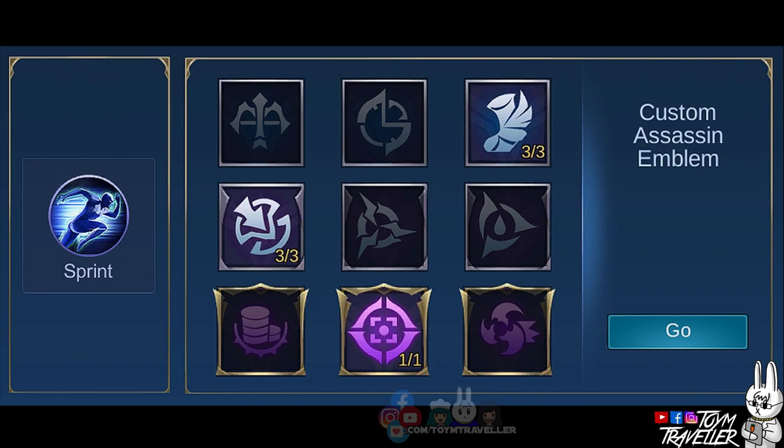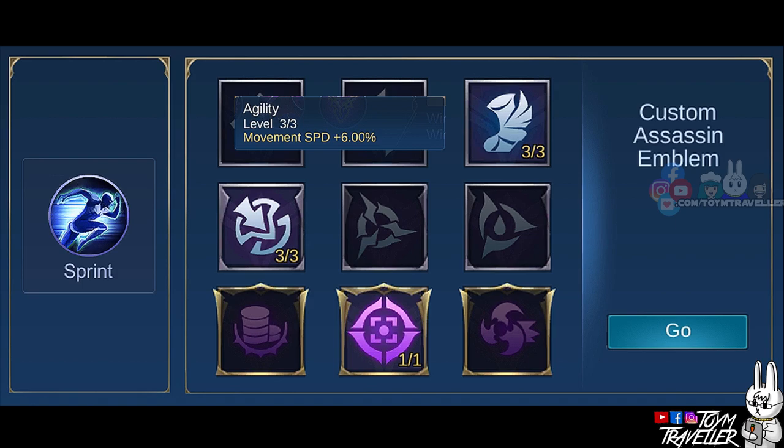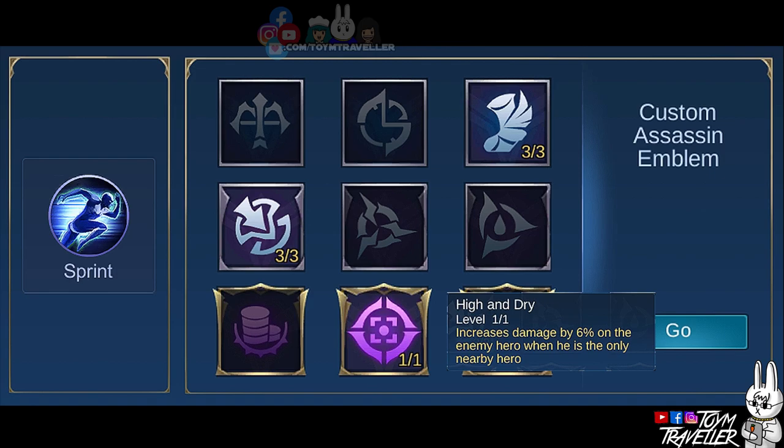In my opinion, the best emblem set to use is the Custom Assassin Emblem set, which provides extra stats according to your needs as an assassin. Set Agility to its max level for additional movement speed, which gives a higher chance to chase enemies or escape death. Setting Invasion to max level provides Physical Penetration, meaning higher damage on basic attacks and skills. Get High and Rise to increase your damage when the target is the only nearby hero. If you're not that type, just consider Bounty Hunter or Killing Spree instead.